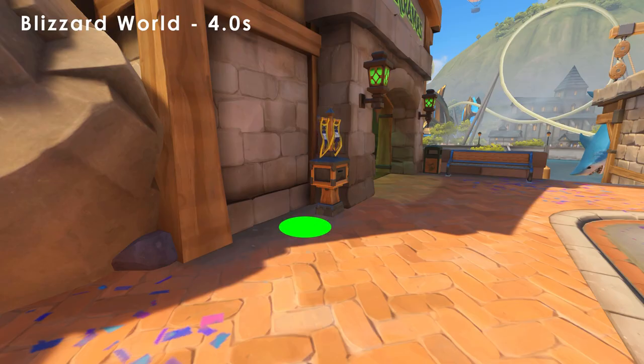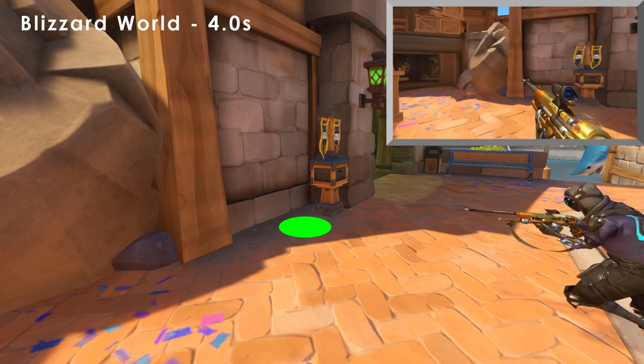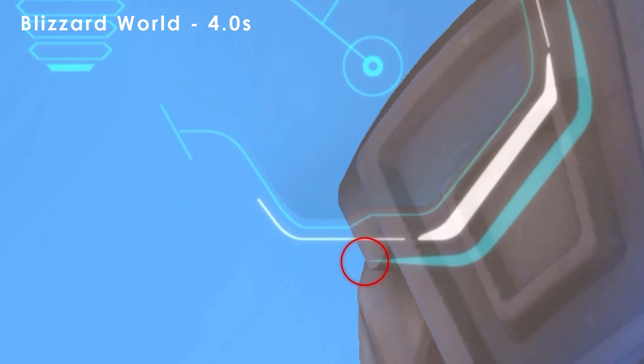Moving to hybrid maps, I'm going to start with Blizzard World. Stand in the corner next to this mailbox by the capture point. Line up the point of this scope graphic with the indentation on the castle.